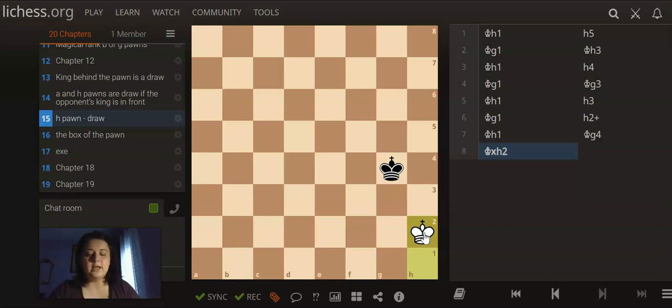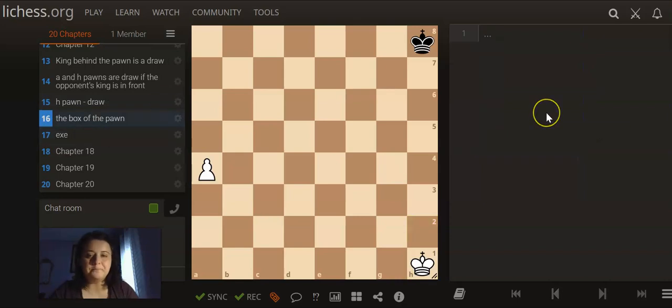So this was it. These are the most important positions — the basic ones — that as a chess player who wants to improve, you have to know. You have to dream about them. Let's move on to something even more important: the box of the pawn. And in order to understand this, we first need to understand what the box of the pawn is.